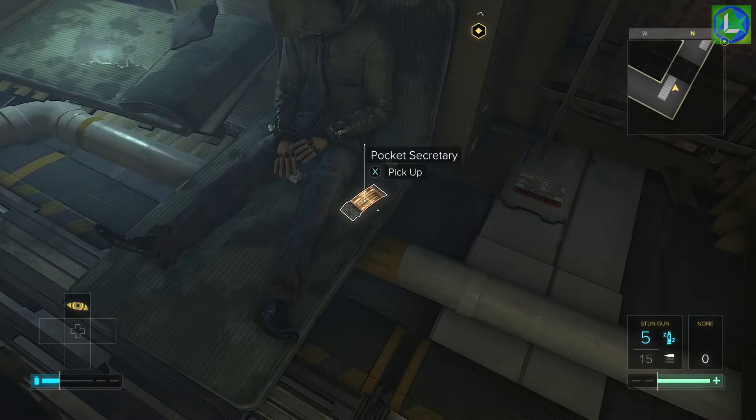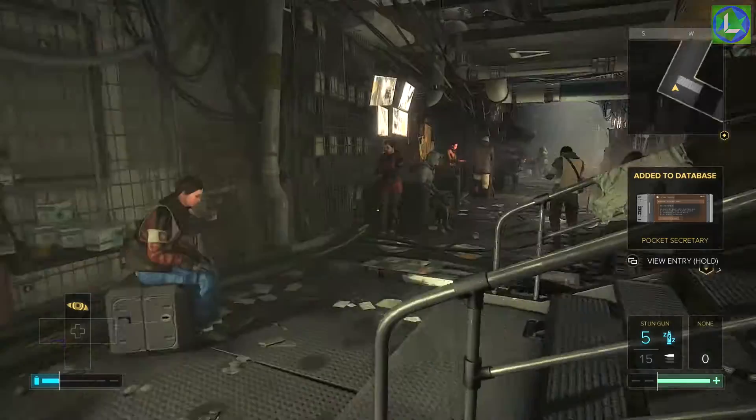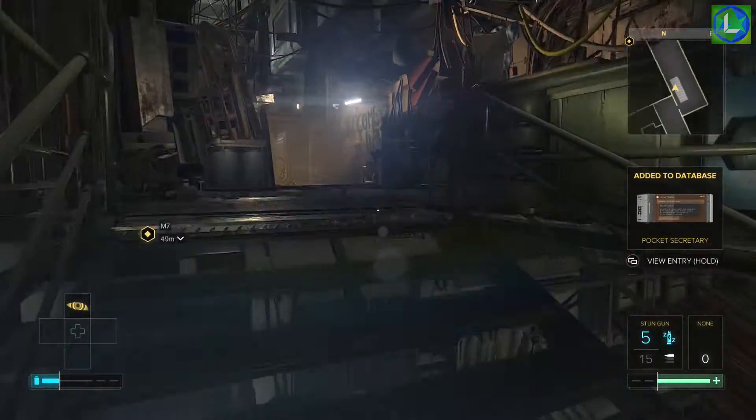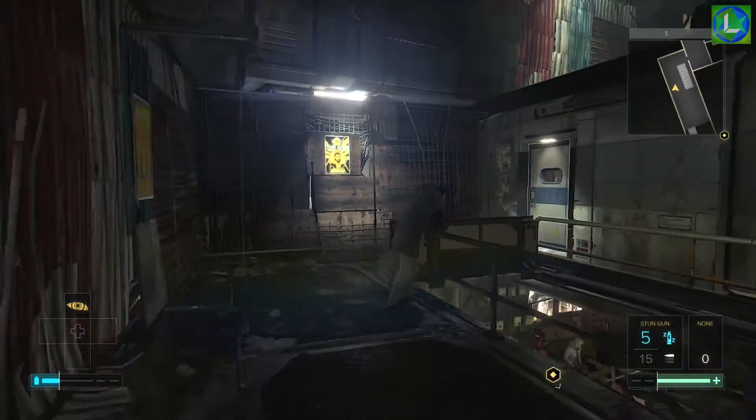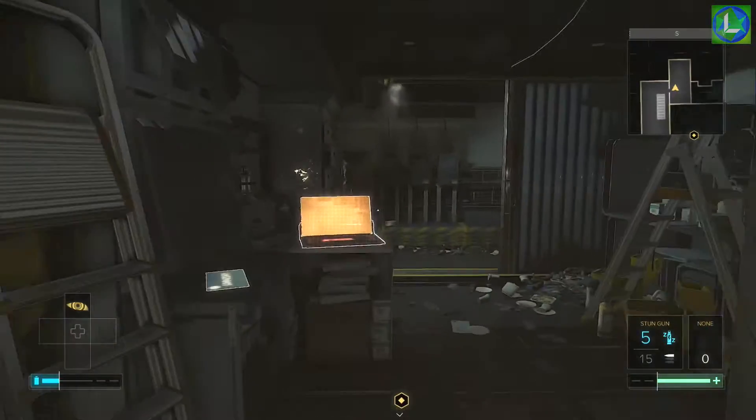From the start area, walk along to the end of the path and past the stairs to find a pocket secretary next to a man. From the man, head up the stairs and turn right to find a room with a laptop inside. There's also a safe to open here with some stuff in it.